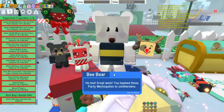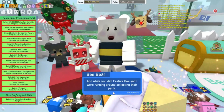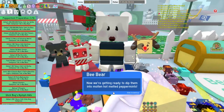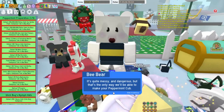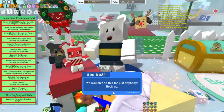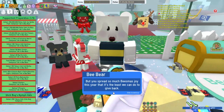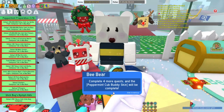Bee Bear says: 'Ho ho, great work! You bashed those party mech mosquitoes to smithereens. And while you did, Festive Bee and I were running around collecting their parts. Now we're getting ready to dip them into molten hot melted peppermints. It's quite messy and dangerous, but that's the only way we'll be able to make your Peppermint Cub. We wouldn't do this for just anybody — but you spread so much Beesmas joy this year. Complete four more quests and the Peppermint Cub Buddy skin will be complete!'